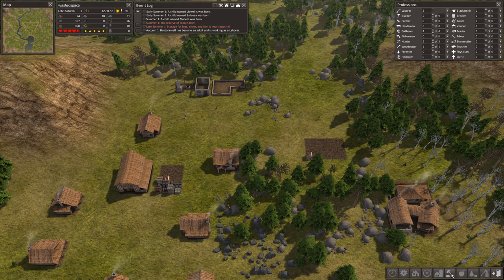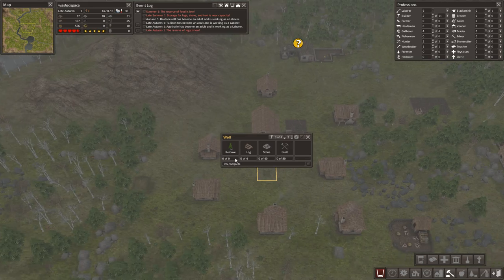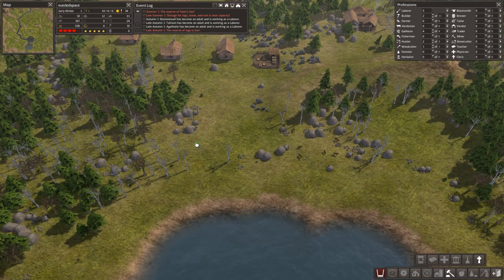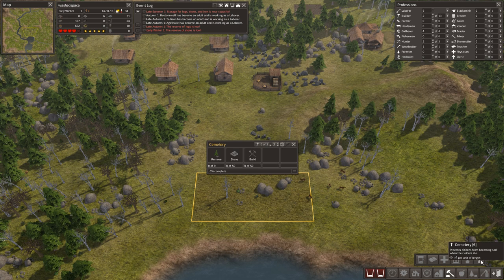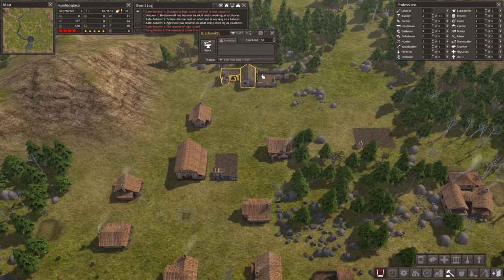In here you have your town services — everything that goes about making life better for your settlement, and this is your progression route. The first thing I'm going to build is a well, which will hopefully help put out a fire should there be one — fires are very difficult to deal with. The other important early thing is a cemetery, because once people start dying, citizens become very angry about it unless there is a cemetery around — it prevents them becoming sad when their elders die. And our blacksmith is done, so I can assign a person to work in there and start producing tools.